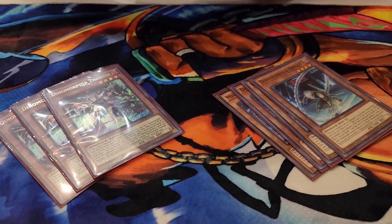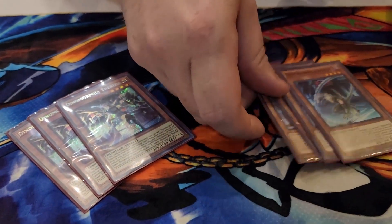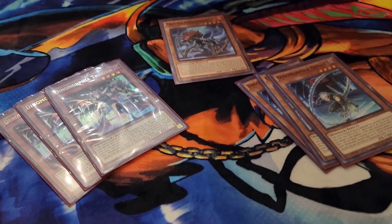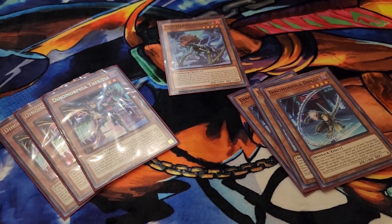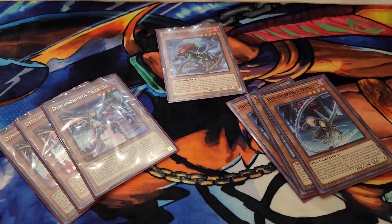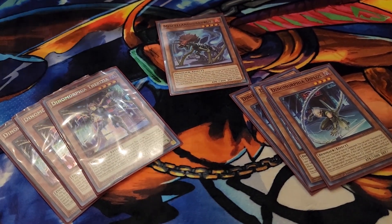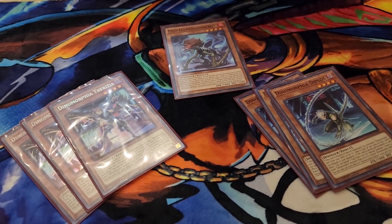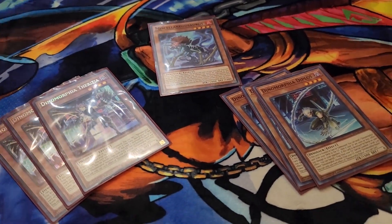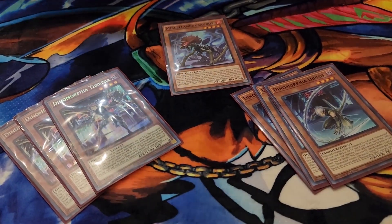I see that Miscellaneousaurus hiding back there — yeah, it's still at one. I haven't read what it does but I hear it's good for protection. It's like one of the best cards in the whole deck — that card is insane. What's really interesting is that a trap card we'll get to later really helps with it; it has a special summon effect from the graveyard.